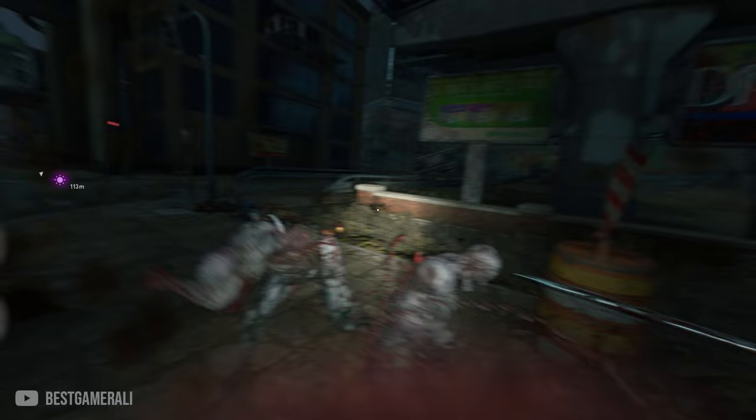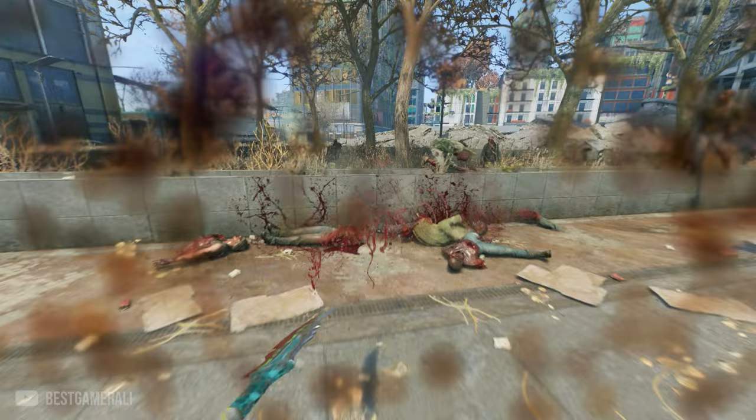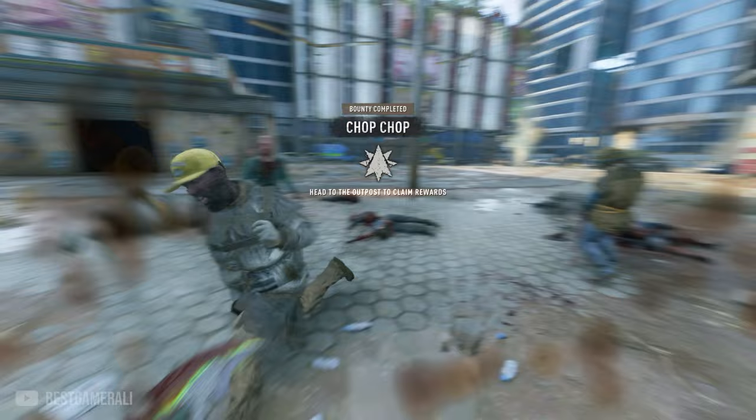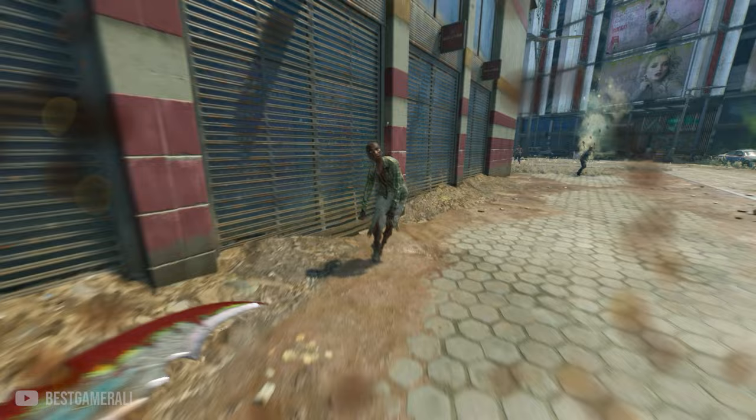Next is another easy bounty called Chop Chop — you need to cut 50 limbs off infected. Get your best weapon out and slice the hands or legs of zombies. I was using the Ishmael weapon, but a polearm would be really great for slicing. If you don't have a polearm, there's a link in the description to a video showing how to get one. Cutting 50 limbs should not be an issue.